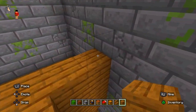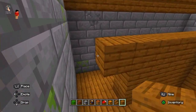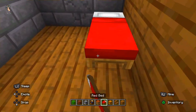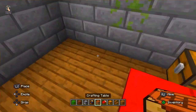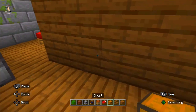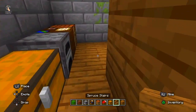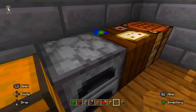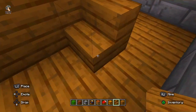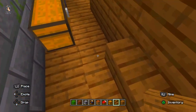I am giving you the tutorial of this granny house from phone rings to the bed. I am placing a chest, a crafting table, a furnace, a cartography table, and more chests to store pieces of human body. I am also making a chair in the granny's house.